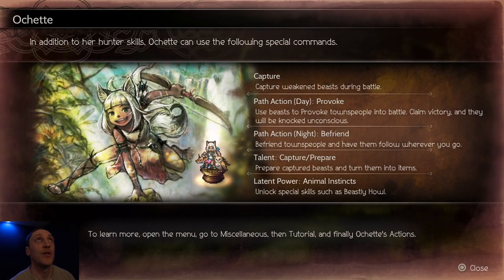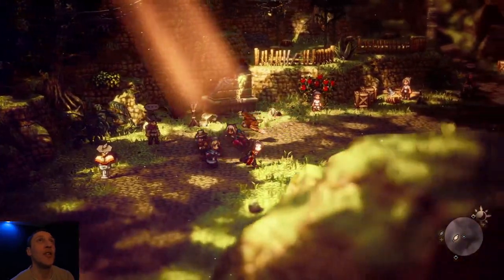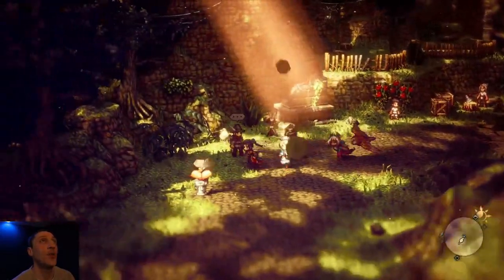In addition to her hunter skills, Ochet can use the following special commands: Capture — capture weakened beasts during battle. Path action: Provoke — use beasts to provoke townspeople into battle; claim victory and they will be knocked unconscious. Night action: Befriend — befriend townspeople and have them follow wherever you go. Talent: Capture Prepare — prepare captured beasts and turn them into items. Latent power: Animal Instincts — unlock special skills such as Beastly Howl. Look at the owl — that's too cool, oh my gosh, that's so cool!